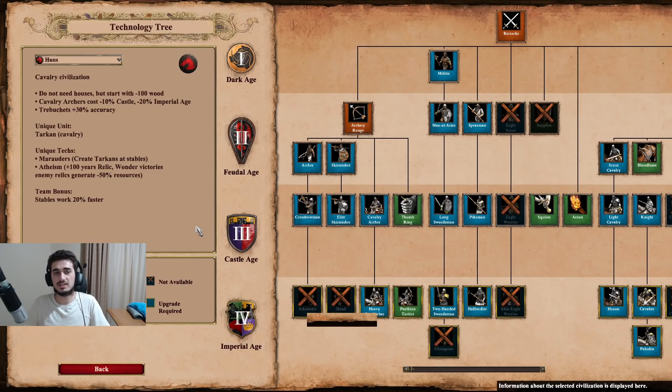Their next bonus is probably their most notorious one, which gives cavalry archers minus 10% cost in Castle Age and minus 20% in Imperial Age. This used to be a bit higher but was recently changed, and I still think it's a relatively good bonus. While minus 10% doesn't seem like a lot in Castle, it lets you get away with three-range CA production, which is a very strong strategy and allows you to mass those guys up quite quickly.